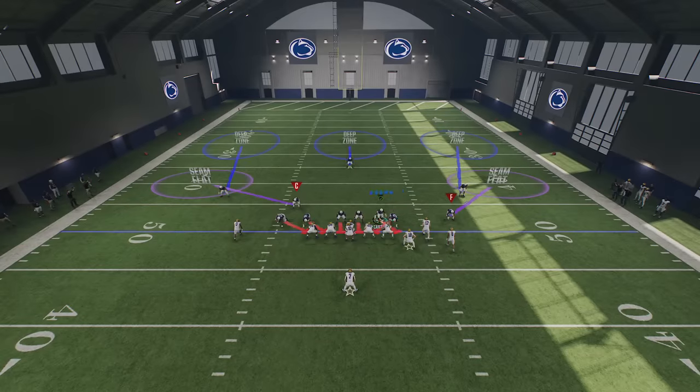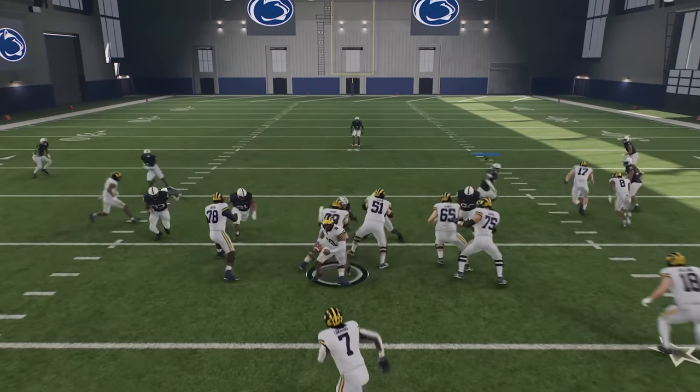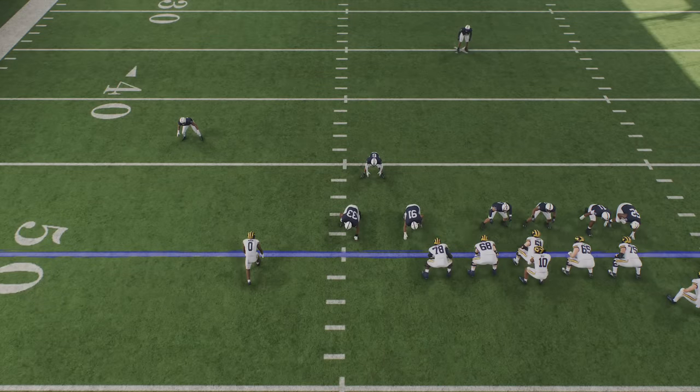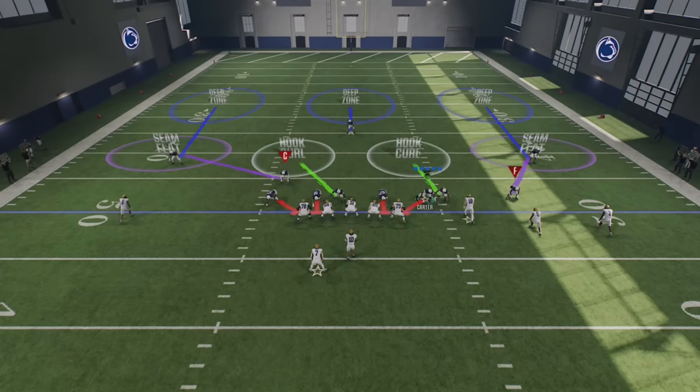He's got another under center look here — under center this is definitely going to be devastating. We're going to guess pass this time. You can see how quickly this setup gets done. A lot of times the defensive ends can get off too, which is why I guess pass. You can see he comes in right off the edge on the play action, and since I guess pass he goes straight for the quarterback for another sack.